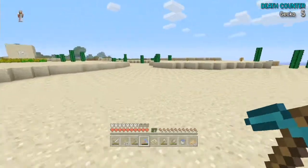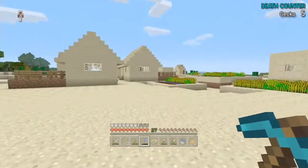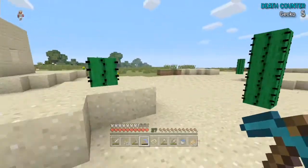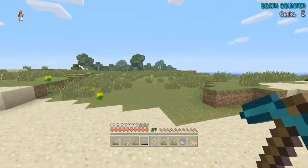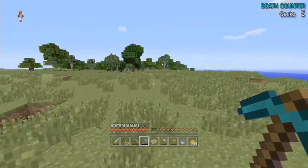At some point I'm going to come over to this village and steal everything from it - I'm pretty sure there's a library in there somewhere. I don't need cactuses. What I need is to fill in this bottom left-hand corner.